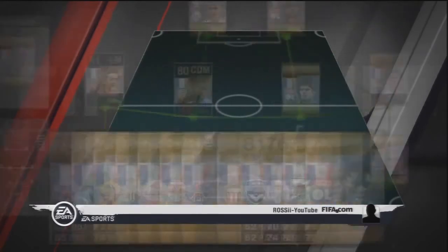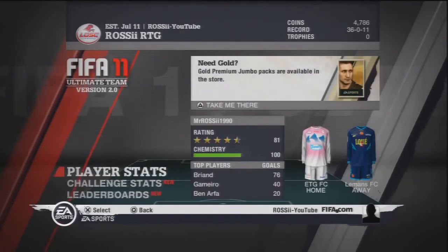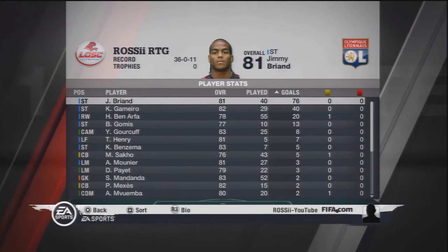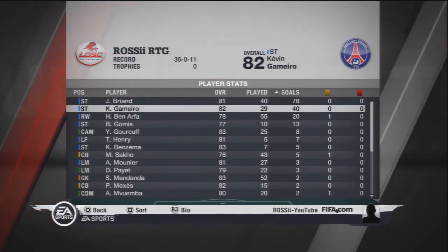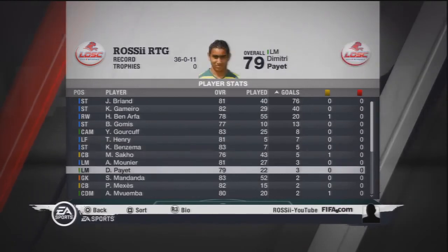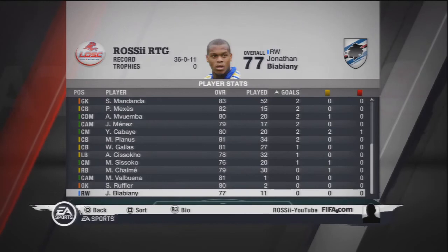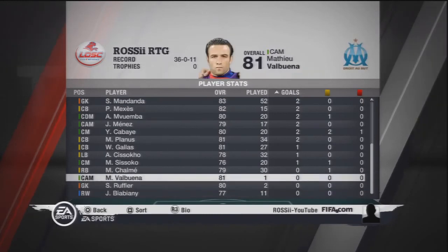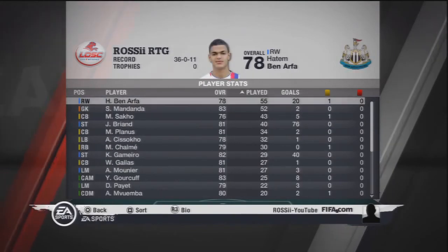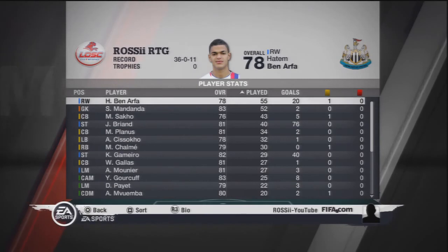That is our team. Let's have a little look at the stats — see who did what. Goals-wise, our top goalscorer was Jimmy Briant: 76 goals in 40 games, absolutely a crazy goal tally, almost two every game. Gaimero also did pretty good, and Ben Arthur was whacking in the goals too — 13 goals, 8, 7, 5, 5, you can pretty much see for yourself. A couple didn't get a goal at all — a right back and the goalkeeper. Ben Arthur played the most and was probably my favourite player, maybe alongside Jimmy Briant — what a player.